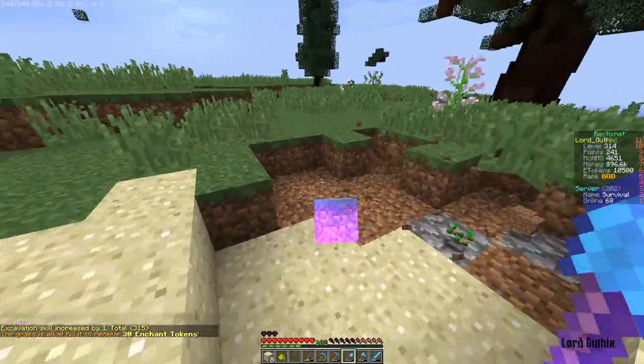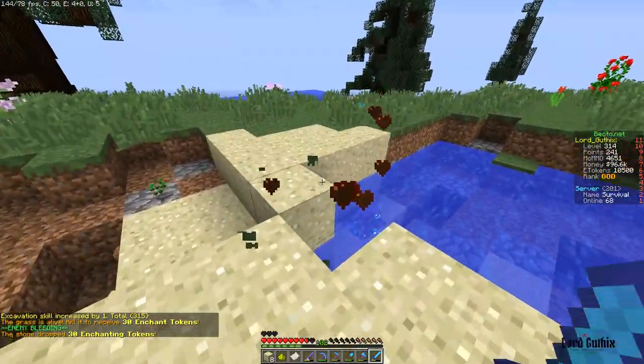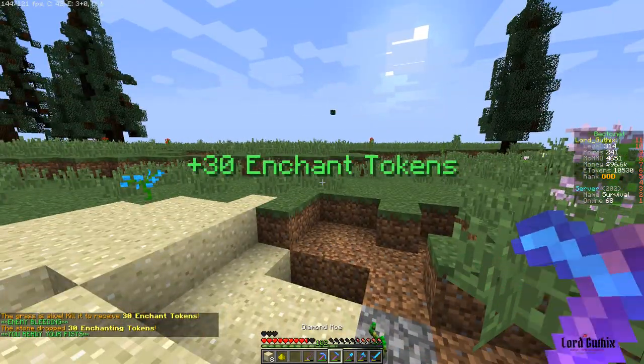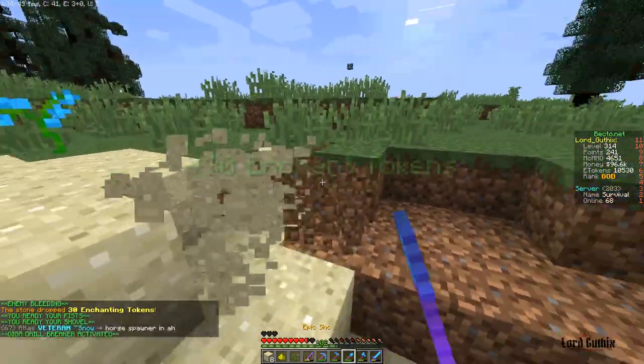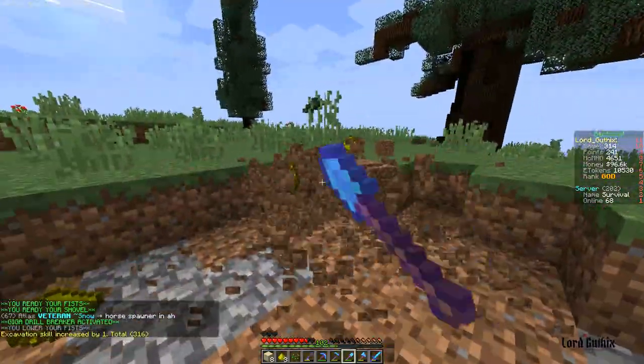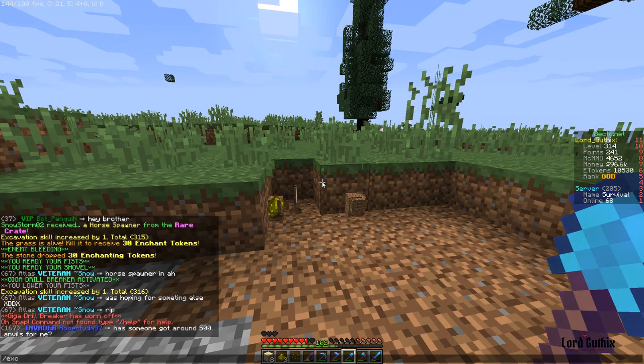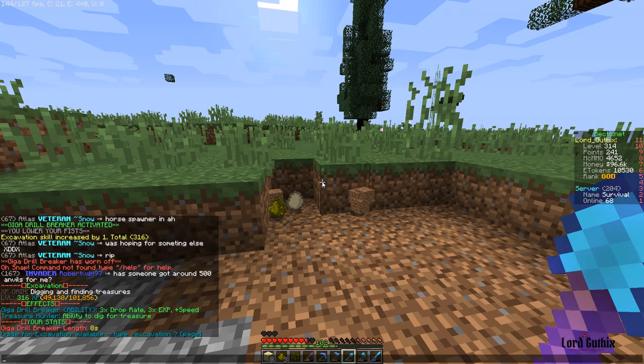You can mine grass, you can mine underwater with water breathing. You'll get drops that give you keys and lots of other things, sometimes enchantment tokens. If you right-click with the shovel that'll get your epic ability going, which will give you times 2 or times 3 drop rate. All you have to do is type /excavation to check.